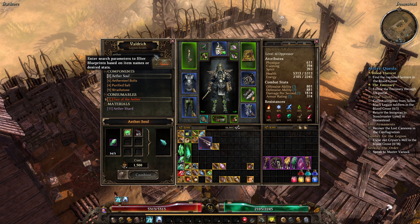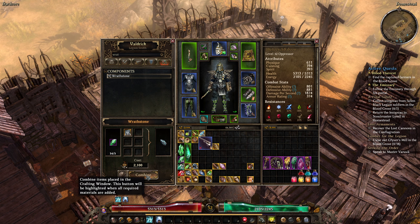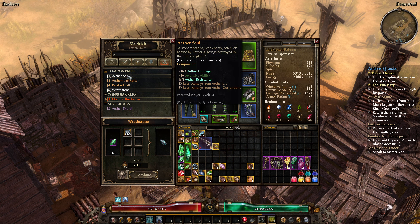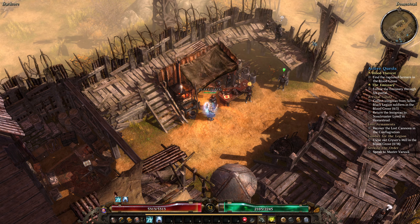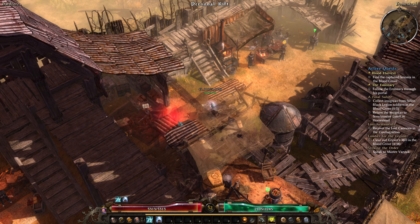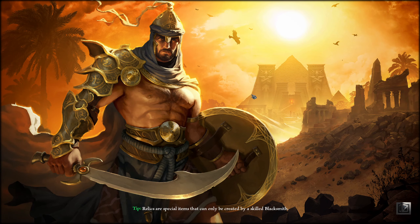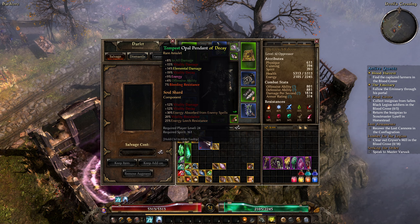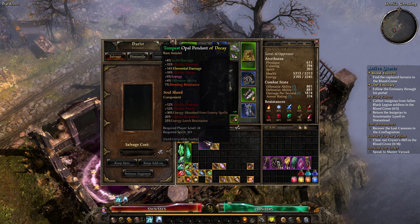To craft the ether soul, we first need to craft a wrath stone - just some ether crystals and cracked lot stone. This is why I ask you every time to farm ether crystals: it's always used to craft components and we never get enough of them. If you can't craft ether souls yet, the blueprint can be bought at Devil's Crossing once you reach Respected status. Now let's equip it - replacing the soul shard with the ether soul.